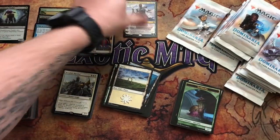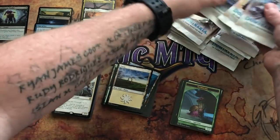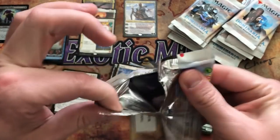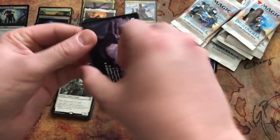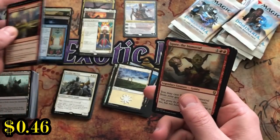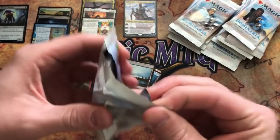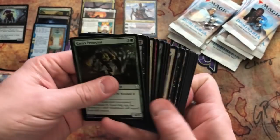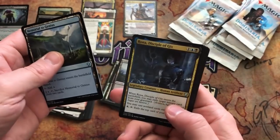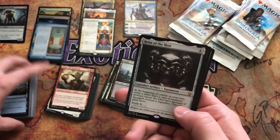That is awesome — four mythics so far and we've got a great box going. We've got a great foil rare in Cabal Stronghold, Time of Ice with that amazing foil art. Can we still get a Mox Amber? Only time will tell. Pack twenty-two: Squee — I can't avoid that guy, I'm pulling a Squee in every box. Even boxes that don't have Squee in them I might get one! Memorial to Genius, Sage of Lat-Nam, Rona Disciple of Gix, and Helm of the Host — that's a good one, I like that one.